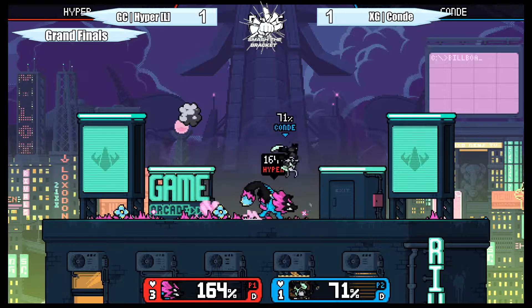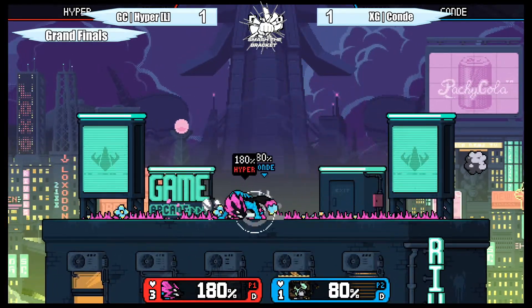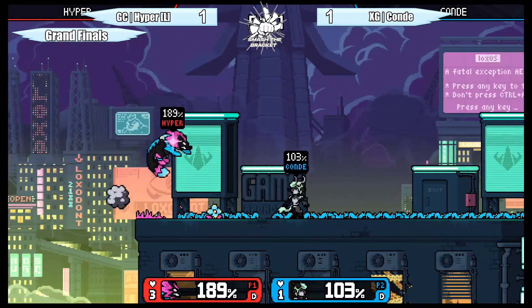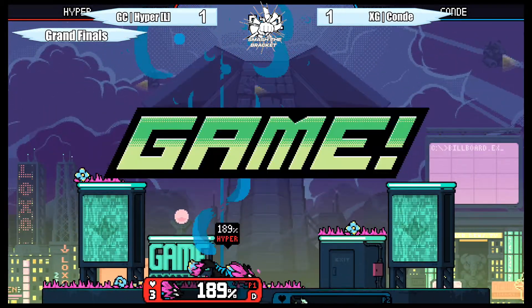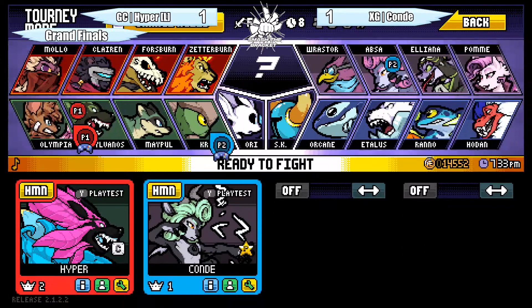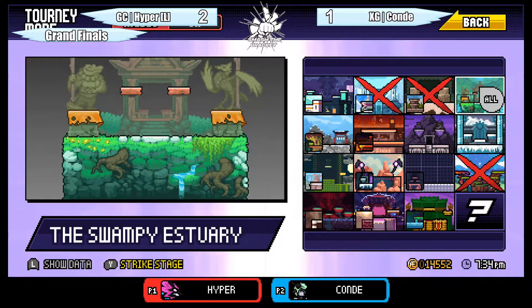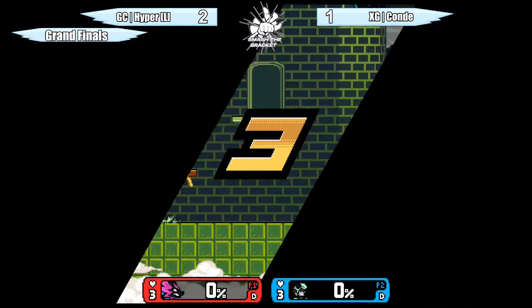Going for the dash attack after using down B, side B into forward tilt — when they find the counter with forward tilt and get Conde off stage at 180. Consider that this was the counter-pick done by Hyper, trying to make a statement and get a three-stock situation. One stock went away — almost a bracket reset attempt. The coverage by Sylvanos has been fantastic; the stage made a huge difference since he could drift back, wait for Conde to commit, then go forward. Really liked seeing how he would use the seed with neutral B to push Conde out and force a recovery from outside.